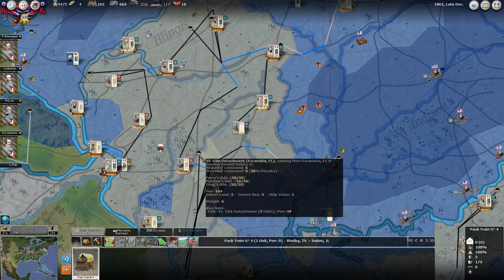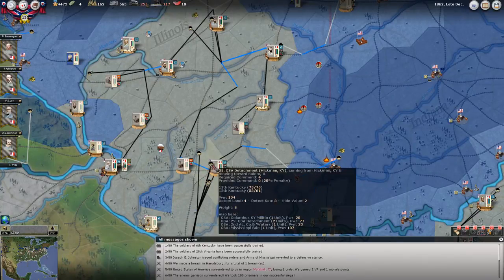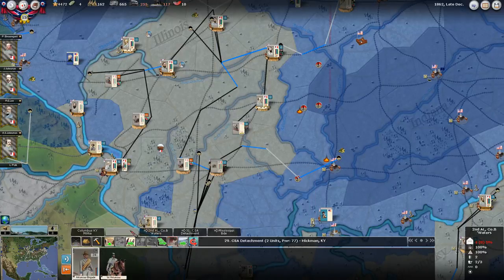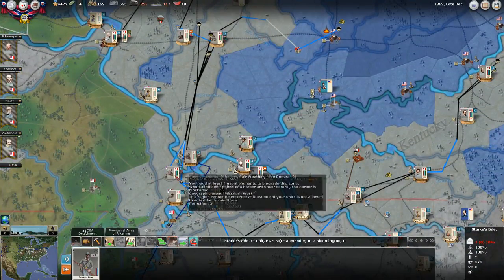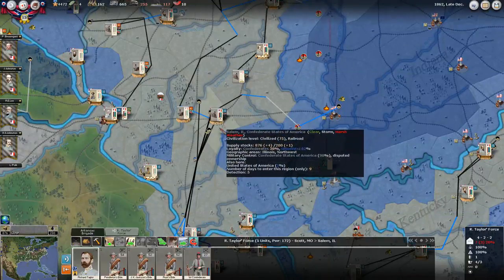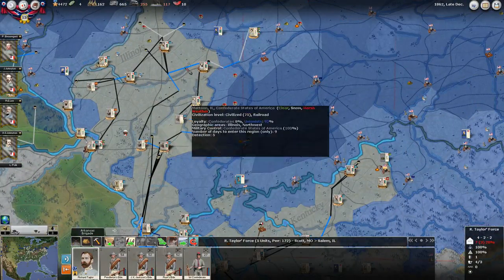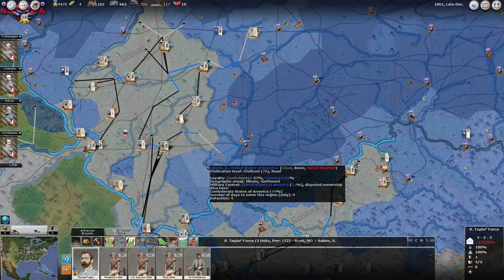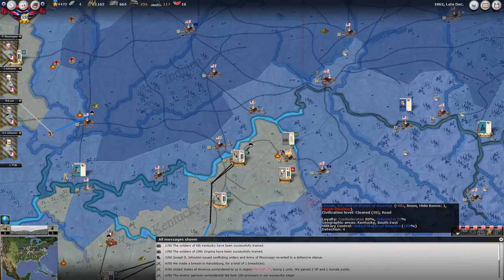I'm bringing a bunch of my conscripts up to Salem, and here is where I'm going to do all the training for them. One of these guys is Richards - he's the one that can train up these conscripts to line infantry. I'm putting them at Salem because it's a nice central location; I can feed them up into my far northern flank, but then also redirect them over to Kentucky if I need to.